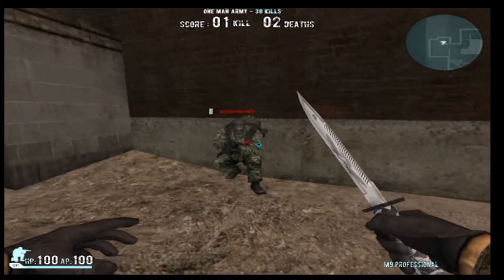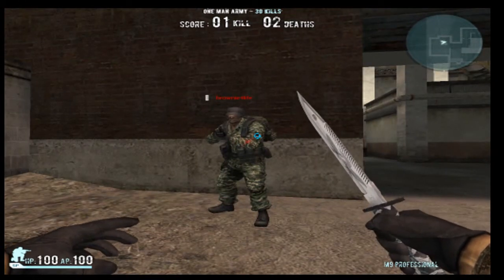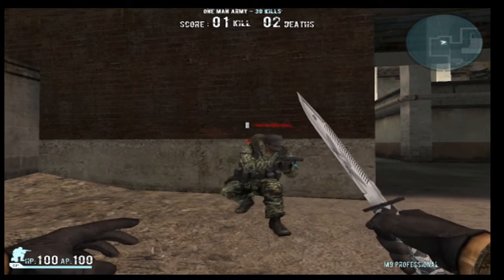Alright guys, first of all, everyone's going to have a letter in the game. The leader of the team is going to assign a letter before the game starts. Remember guys, E is always a sniper. After that, the leader is just going to tell you where to go.